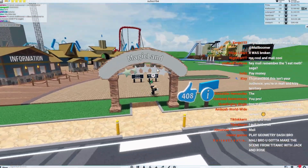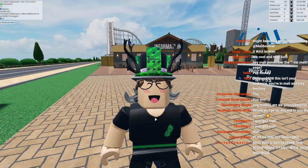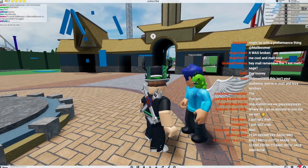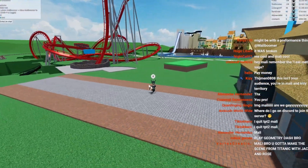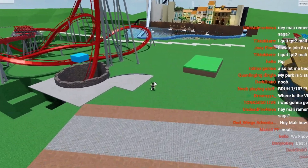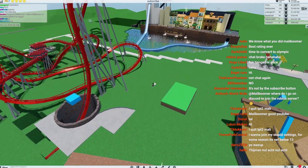All right guys, we are at the very next park. This one's called Magic Land. Oh wait, this is actually Timon's park, I didn't even realize that. Hi Timon, what's up man? What do you have to say to the world? Boo. Okay, so which ride should we do first? I think the dive coaster looks pretty cool, but I'm actually leaning towards these swan boats that look like they're going to kill you. So let's go ride those first.